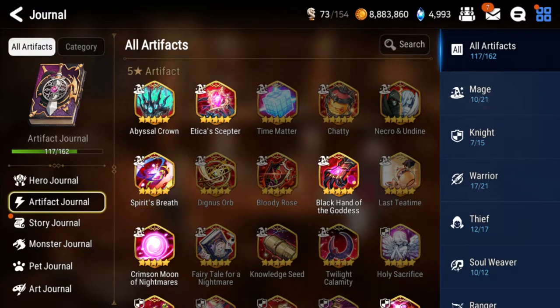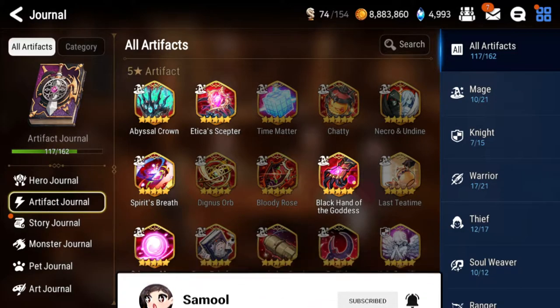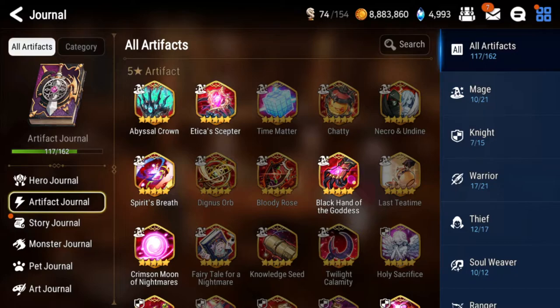Welcome back to my Epic Seven YouTube video guide. Today I'm going to be talking about what artifacts you can safely sell for Powder of Knowledge and what artifacts you're going to want to keep because they are either very strong in PvE or very strong in PvP. I'm making this video because there are a lot of good artifacts coming around in banners, especially limited ones, and you're going to need a lot of Powder of Knowledge to purchase them.